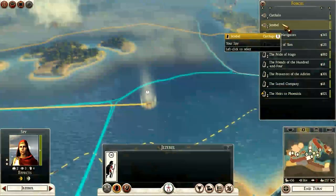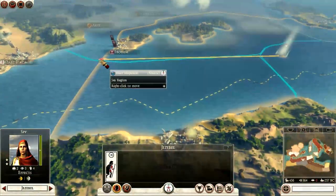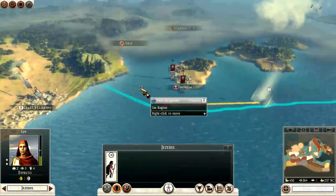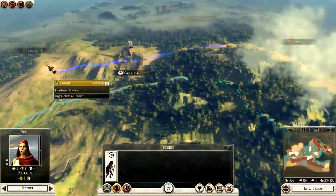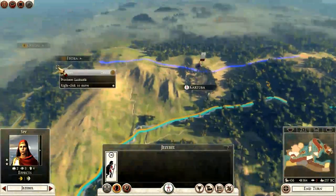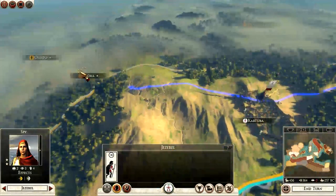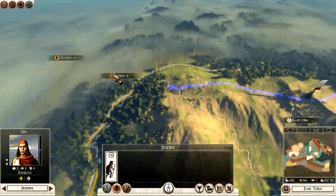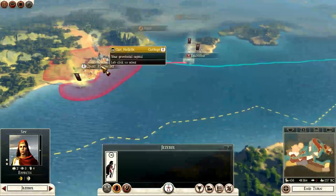Jezebel - there's my spy. My plan, which I think I announced in the last Carthage part, is to get my spy into Spain, into this kind of region, because I think if I can get an alliance with the Lusitani - unfortunately they're under siege - but if I could get an alliance with them I could perhaps team up and take Ebora, giving me a bit more of a foothold in Portugal and Iberia. So that's the essential thinking there.